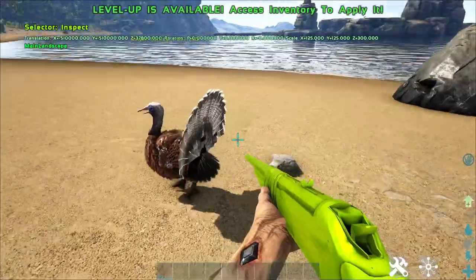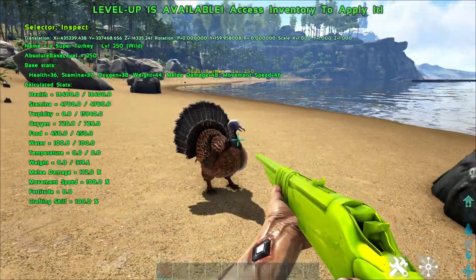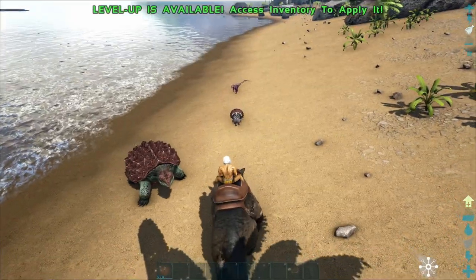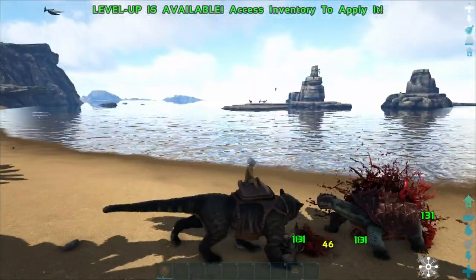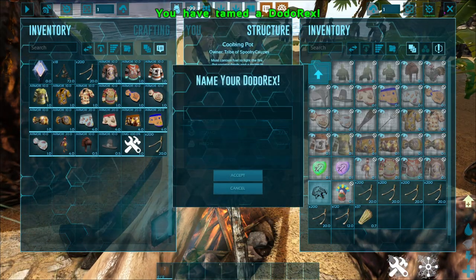To collect wishbones, you'll find super turkeys wandering around. These turkeys are pretty strong, and if you attack them all passive creatures around you will also become aggressive. You can simply come up and kill them — a good way is using the Thylacaleo, as bleed does a lot of damage to them. Then grab the wishbones out of their inventory.